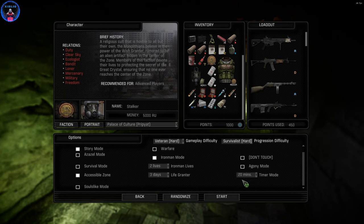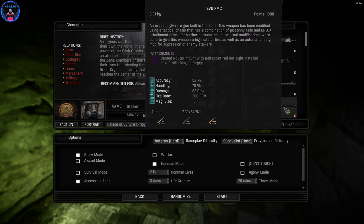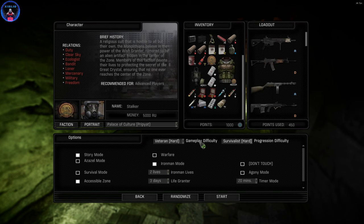I'm putting the 20-minute timer mode because I just want to be forced into actually playing the game. So, 20 minutes. I've already gone and basically set myself up. My only last choice is the gun. The SVU PMC is my most used gun so far. I've never played Veteran or Survivalist. I have done Stalker Scavenger before and I got destroyed. We do use Iron Man — that said, I do have a couple of extra additions.